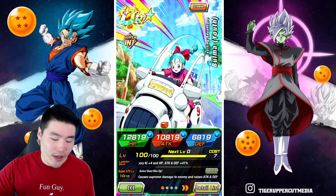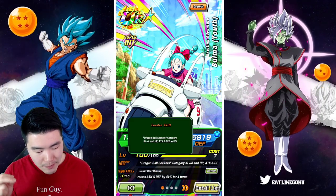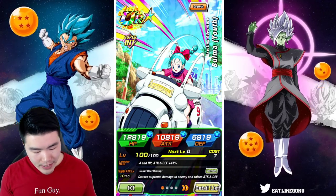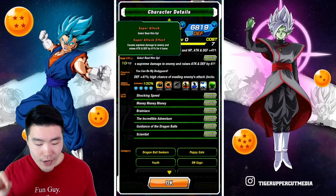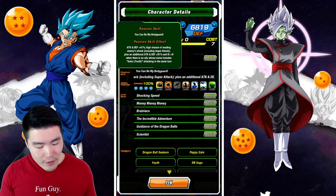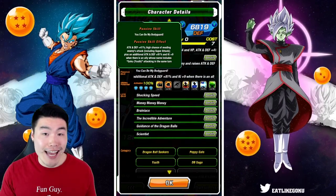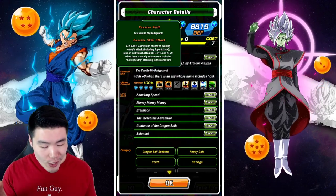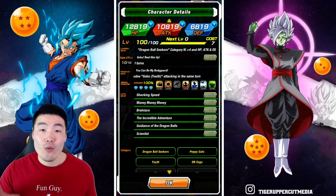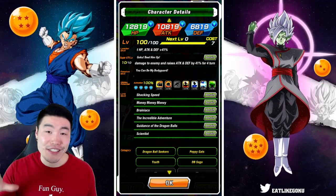Now real quick, let's start with the details for this card for anybody that doesn't know. Her leader skill is Dragon Ball Seekers category Ki plus 4, HP, attack and defense plus 41%. Her super attack causes supreme damage and raises attack and defense by 41% for four turns. Her passive is attack and defense plus 41%, high chance of evading enemy attacks including super attacks, and she also gets an additional attack and defense plus 81% and Ki plus 9 when there is a character whose name includes Goku Youth attacking in the same turn.